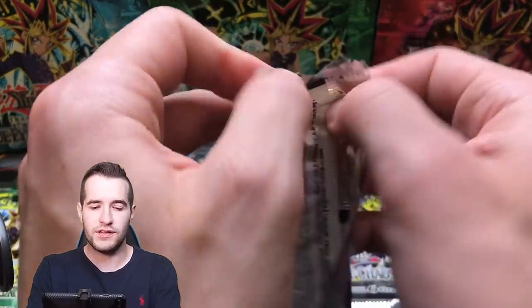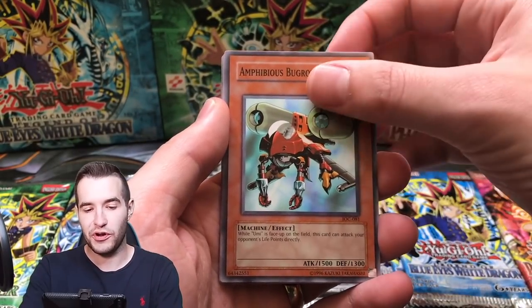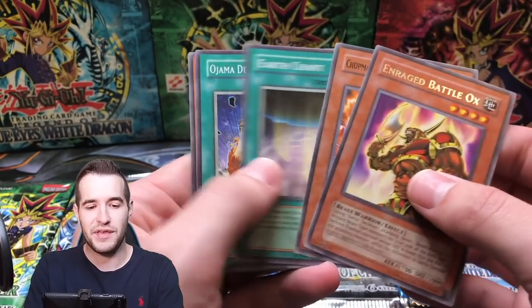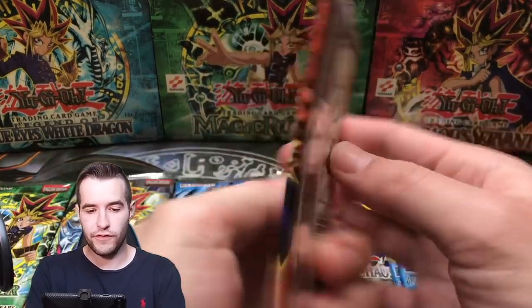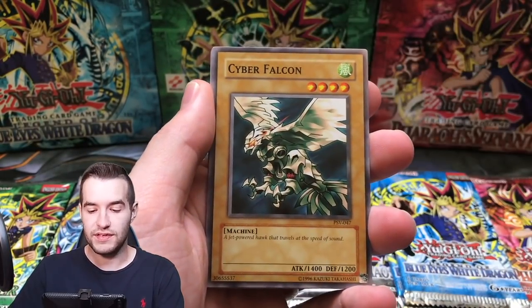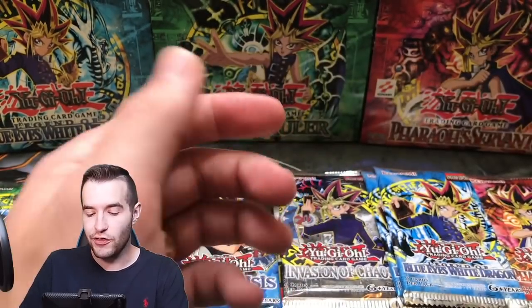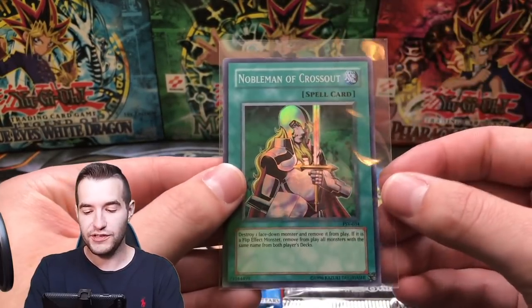Invasion of Chaos — I'm not going to say it. Jade Insect Whistle, Phibius Burgoth, Multiplication of Ants, A Hero Emerges, Enraged Battle Locks, Chop Man the Desperate Outlaw, Ojama Delta Hurricane, and Hammerhead. Pharaoh's Servant — no Genzo yet, we're on a Genzo-less streak. Bite Shoes, Driving Snow, Cyber Falcon, Nobleman of Crossout — that's a good one — and Skull Invitation. This is one of the best supers in the set. We pulled a lot of supers in this one.